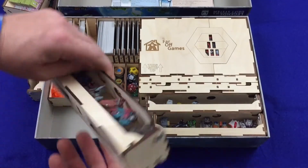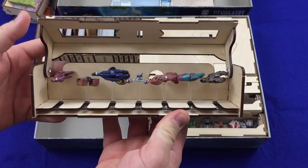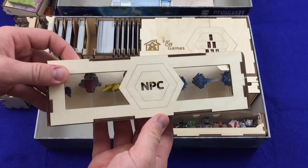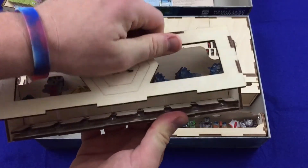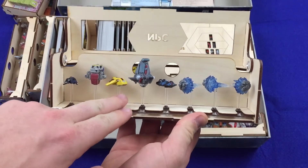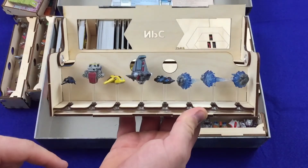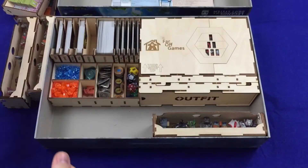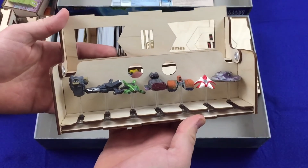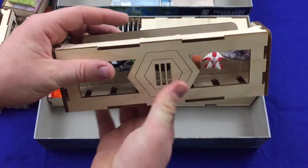Here we've got the tier two ships — exact same situation. They all fit in there nicely, all on their flight stands. Here we've got the NPCs, which includes a spot for the three base game NPCs, the Kickstarter exclusive, the Kel'n which is the space station from the expansion, and the three comets from the expansion as well. And finally, tier three ships fit in here perfectly — made to exactly the right width, depth, and height.